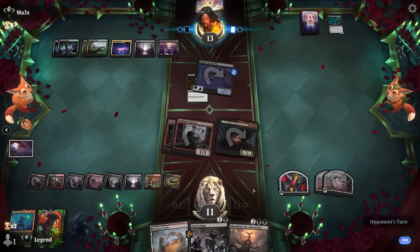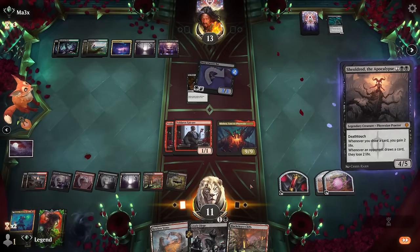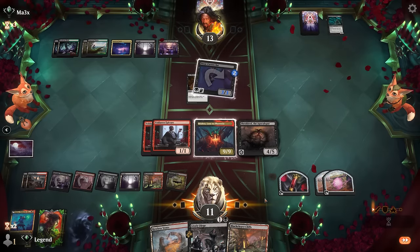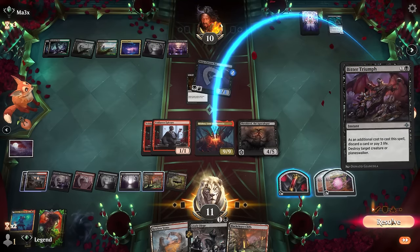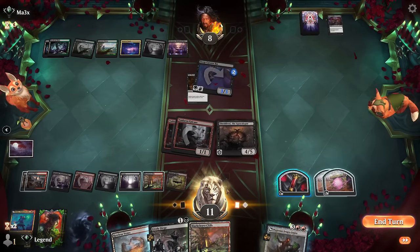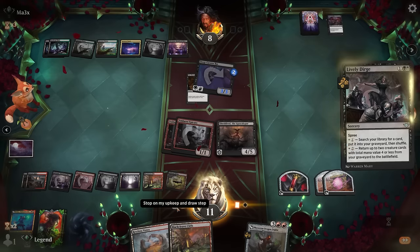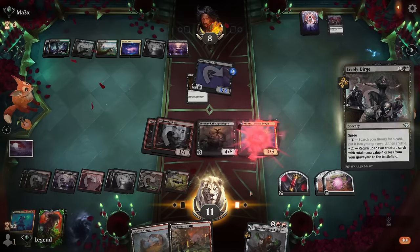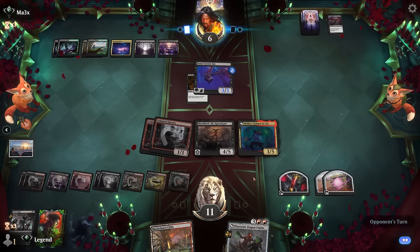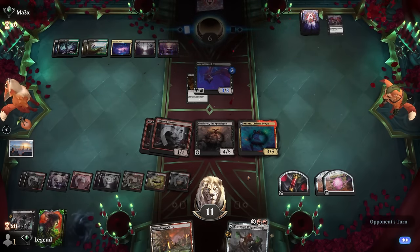Opponent back up to 13. Play Shieldroot. Go to attackers, and they drew an answer to Mishra — looks like it. Okay, Bitter Triumph. So we'll just try again next turn since we can still Dirge returning Mishra, and then next turn bring back the Dragon Engine and gain some more life with Shieldroot as well. And our opponent concedes. Awesome — on to the next one.